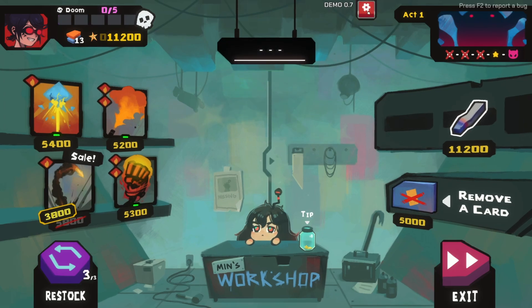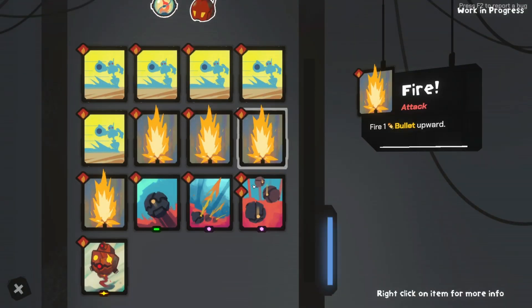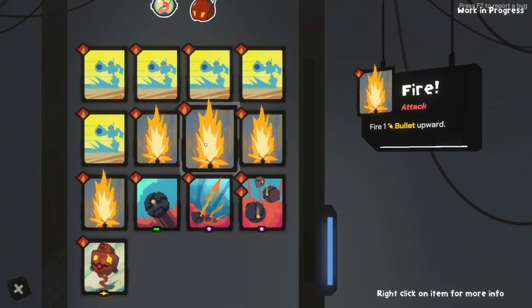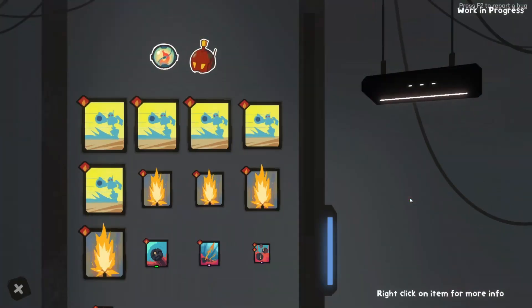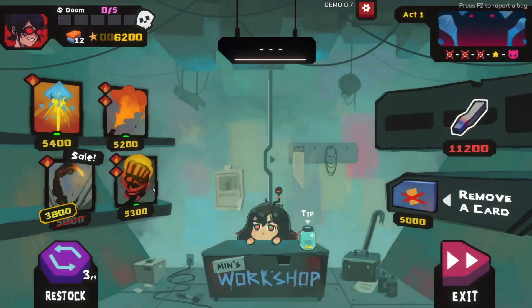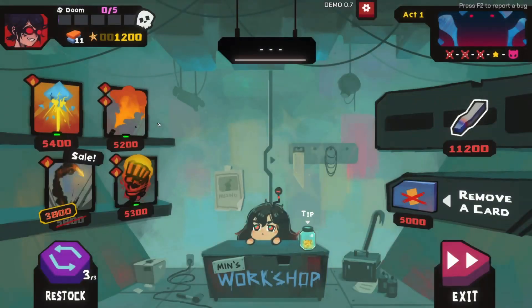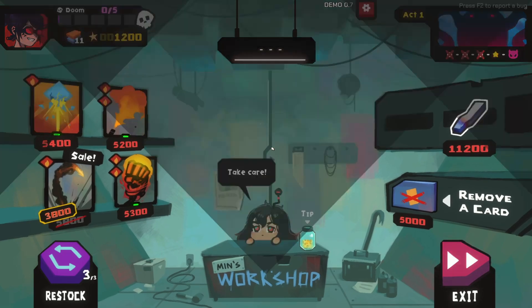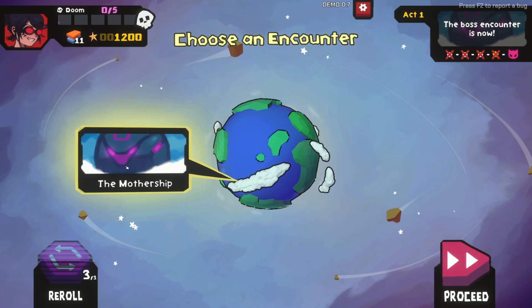We can remove a card. The price doesn't go up, so we'll get rid of one move and one of those just to make it more efficient. Take care - wait, there's a tip jar! Boss time!